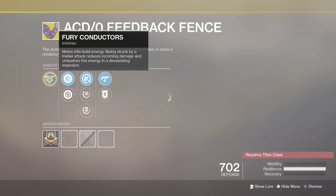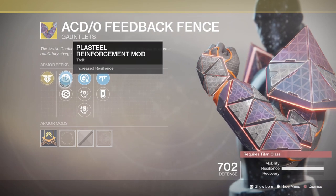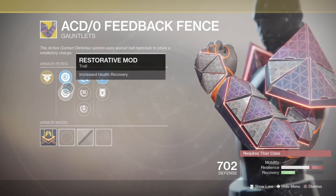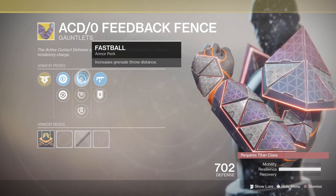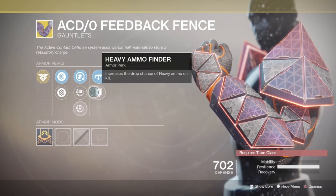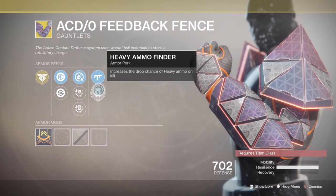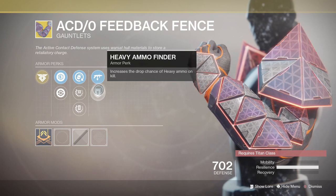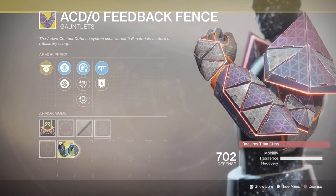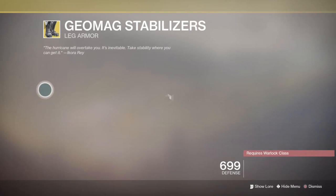For the Titan, we have the ACD/0 Feedback Fence. These come with the exotic perk Fury Conductors — melee kills build energy, being struck by a melee attack reduces incoming damage and unleashes the energy in a devastating explosion. These are a very good exotic, like the Queen Breaker. Definitely something I think you should pick up — they're very powerful in both PvP and PvE.